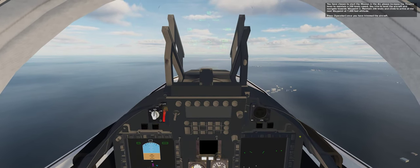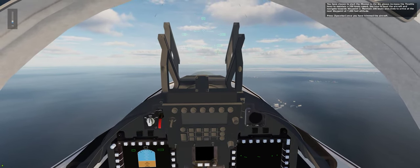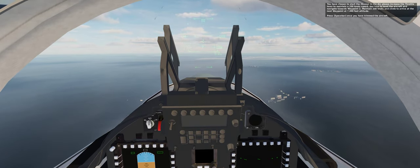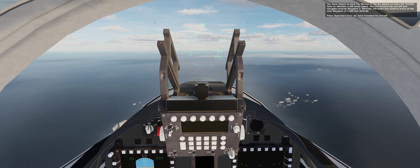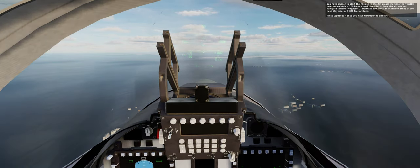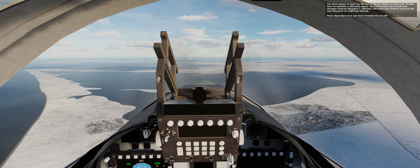You have chosen to start the mission in the air. Please increase the throttle lever to maintain a 200 knot speed. Use trim to level the aircraft and navigate towards waypoint 2. Maintain 200 knots and climb to arrive at the next waypoint at an altitude of 7,000 feet. Press spacebar once you have trimmed the aircraft.